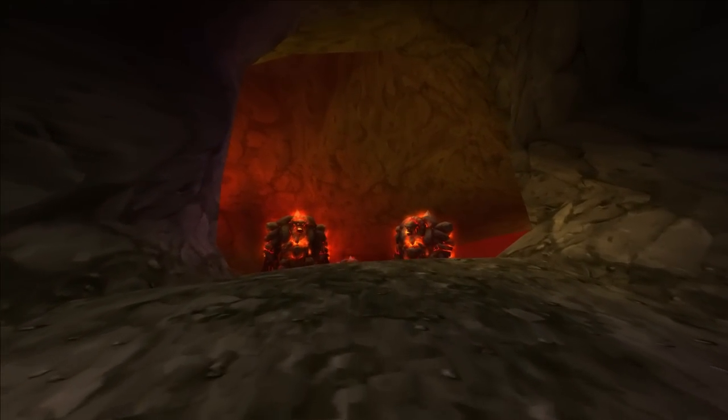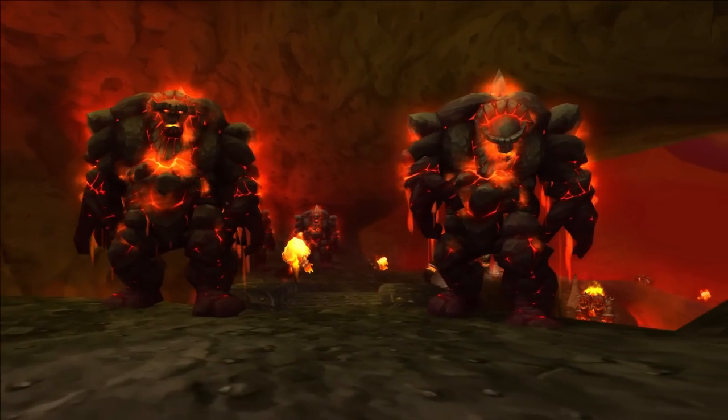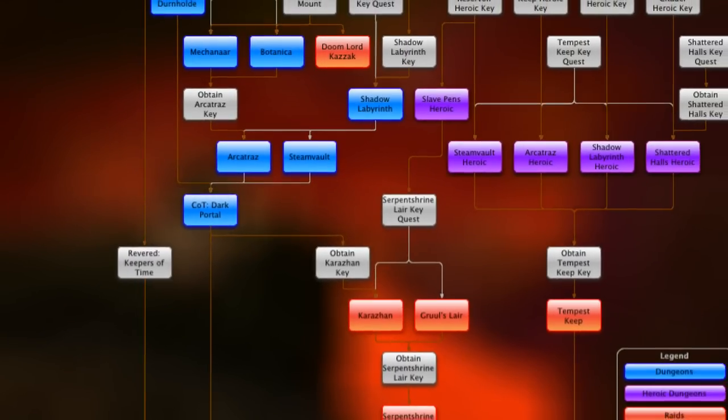Nowadays, you complete a very short, usually soloable and easily completable quest chain, but back then, it was ridiculous. I mean, just take a look at this. When you need a flowchart to make sense of the attuning process, you know you're in for some serious stuff, so let's get into it.